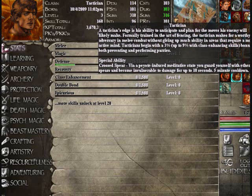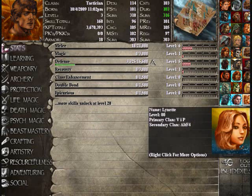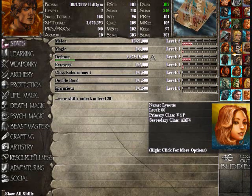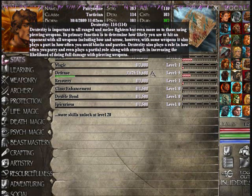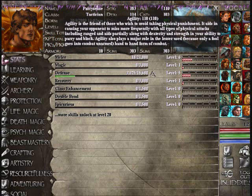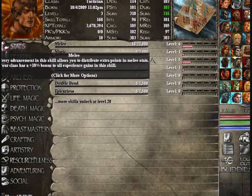Tacticians have a 3-9% with class enhancing skills to preventing and performing parries. This is generally a complete all-dexterity, all-agility build, as it states in dexterity. Dexterity plays a role in how often you parry and even plays a partial role of strength, increasing the likelihood of doing full damage with pierced weapons. And with agility, it increases your ability to parry and block. With the parry build you want to have a lot of melee and a lot of defense.